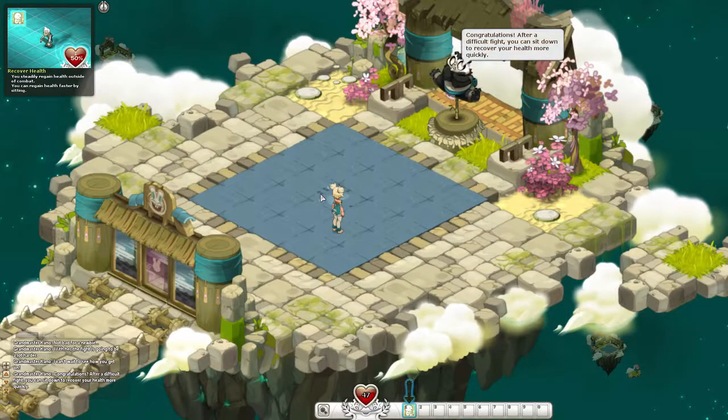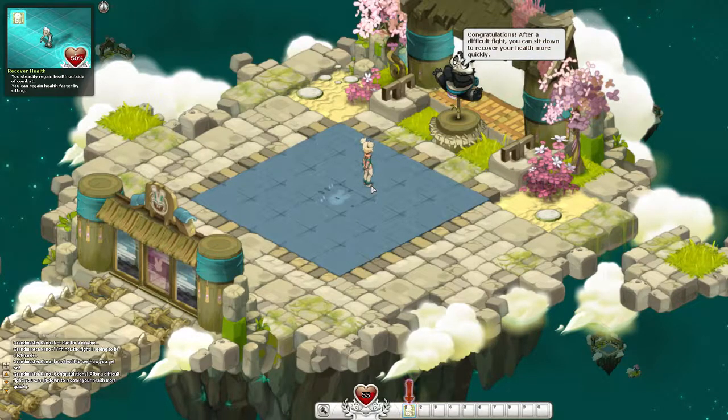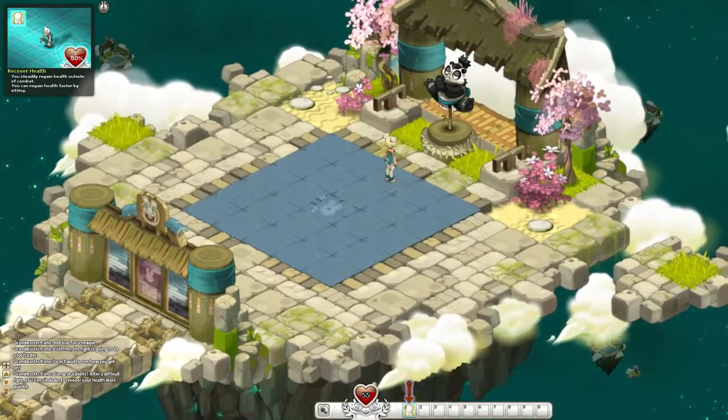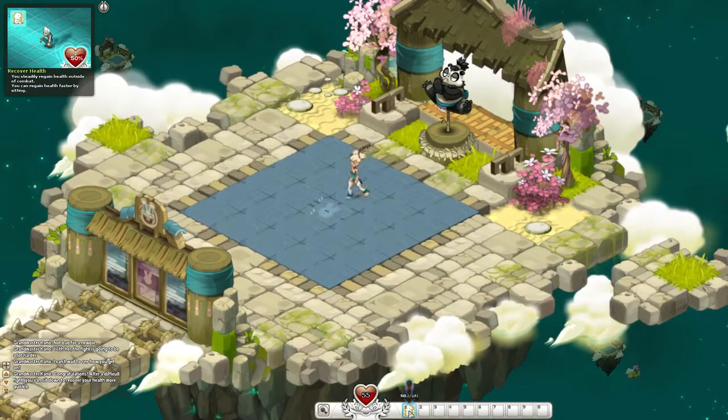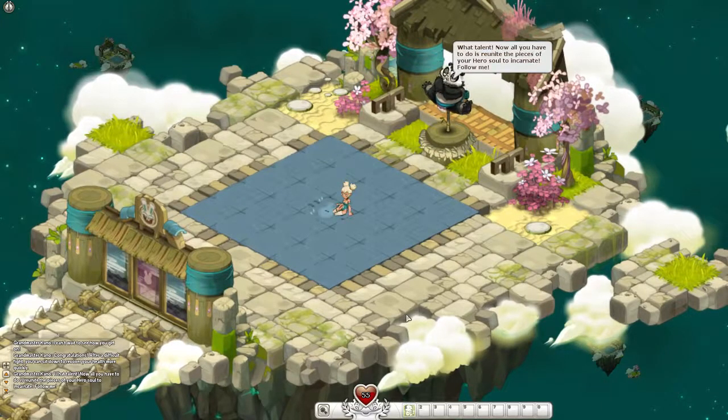Later in the game you'll be introduced to locking, which is a pain. Basically, if someone's lock skill is very high and they click the lock button when in combat with you, you have to have really high dodge to get away from them. Dodge in this context doesn't mean dodging an attack — it means you dodge away from the enemy so you can do ranged attacks.